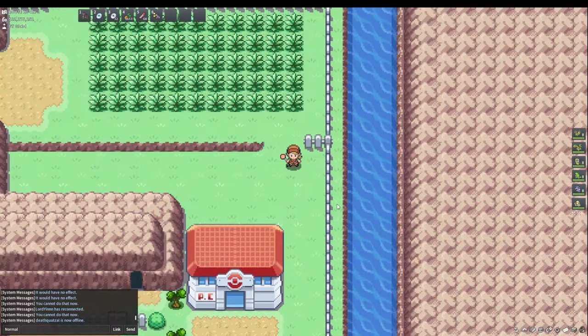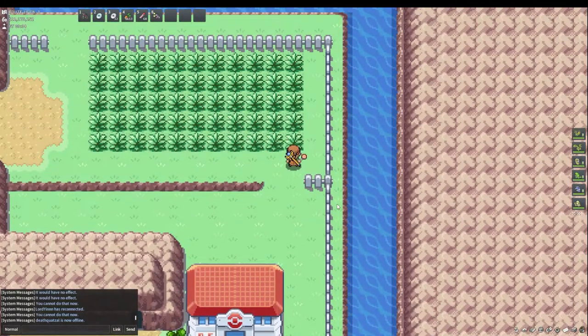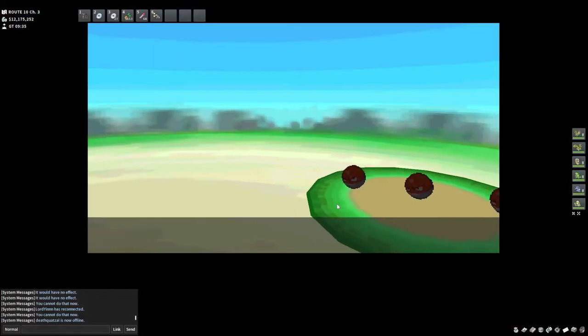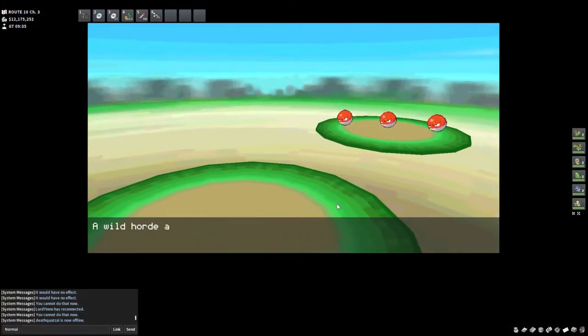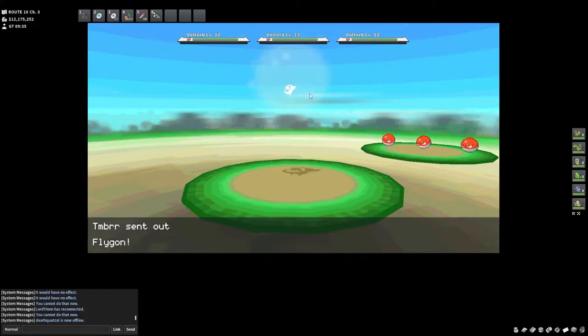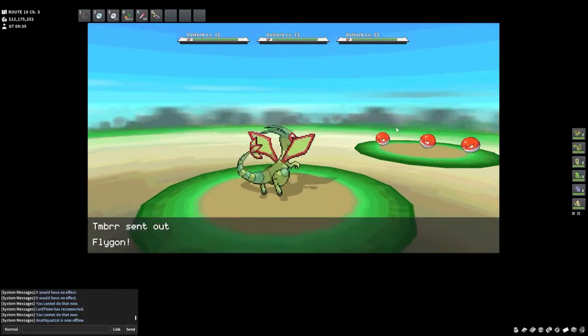As I said, you could encounter Magnemite or Voltorb. Let's see if we can encounter some Voltorb — and there you go, it's a Voltorb! Actually, the shiny Voltorb looks good — it's kind of blue.